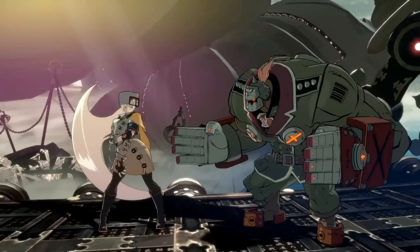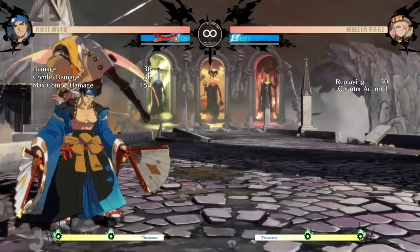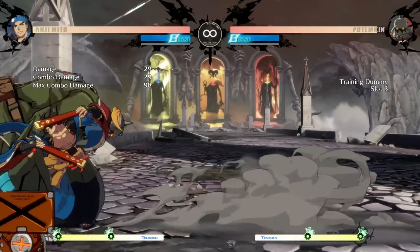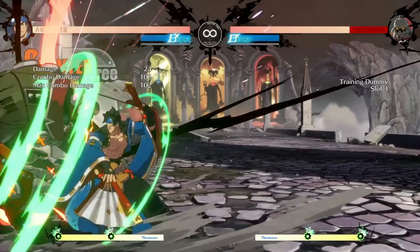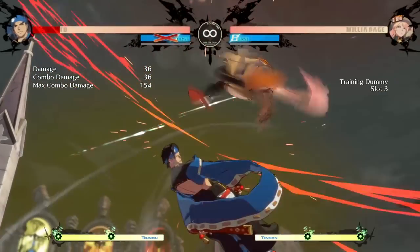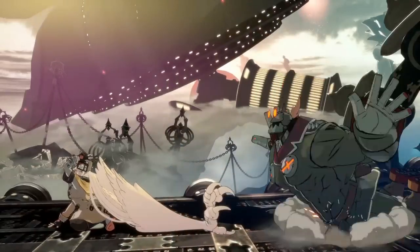A quick backdash is very desirable because it allows access to the burst movement option without risking a substantial punish that might end up hitting the recovery of a slower backdash, allowing it to be used as a defensive escape tool in neutral. Additionally, a faster backdash will allow for you to take more turns from your opponent if you backdash a button, and in some cases even allow you to punish an attack on whiff you otherwise couldn't have.